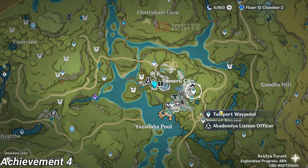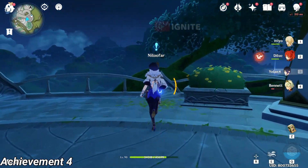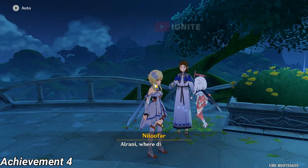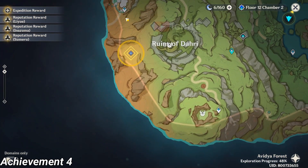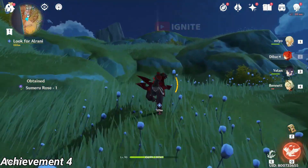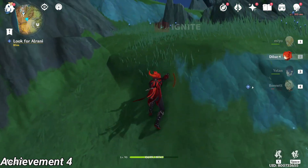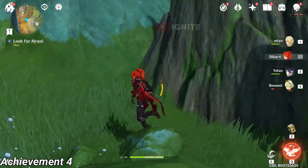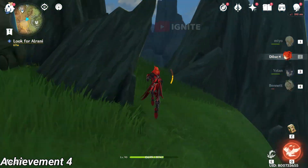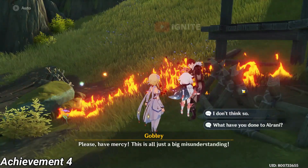For the 4th achievement you have to come to Sumeru city or at this waypoint. After coming to this waypoint you have to talk to Hoi Nilofai. If you haven't completed Almai's quest from Liyue and Inazuma this might not appear. Come to this waypoint, follow the location, and defeat the enemies there. After defeating them, Goble will tell you the location.